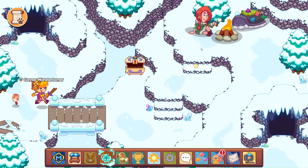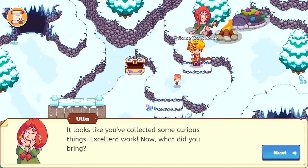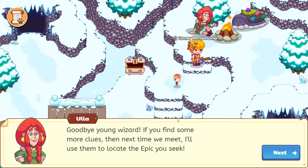Let's come on up and hang out with them. Would you care for a treat? They're my favorite snack. So soft and so sweet. Thank you, Ula. It looks like you've collected some curious things. Excellent work. Now what did you bring? Well, let me show you. We have Flight Feathers for you. Goodbye, young wizard. If you find some more clues, then next time we meet, I'll use them to locate the epic you seek. Goodbye, Ula.